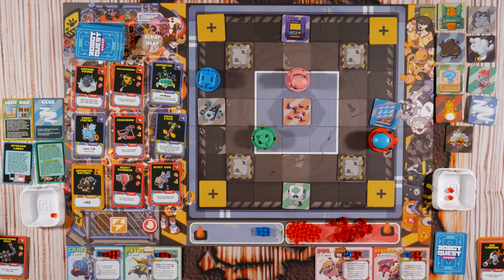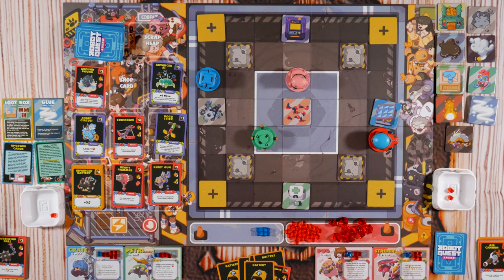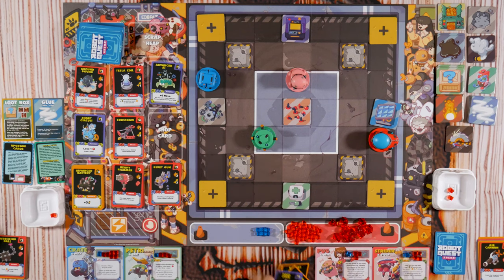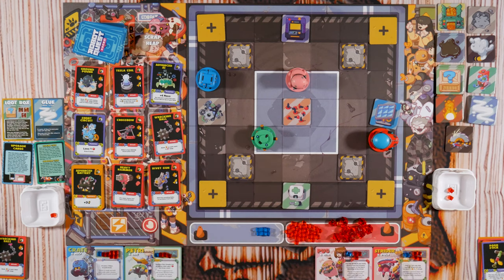Advanced AI: plus four move, and you may put a card from your discard pile on top of your deck. I want the Jackhammer and then the Pogo Stick — wait, let me see what comes out. The Pogo Stick might be jumping all over the place. Another Wrecking Ball. I have another buying round — I'm gonna go with the Advanced AI.